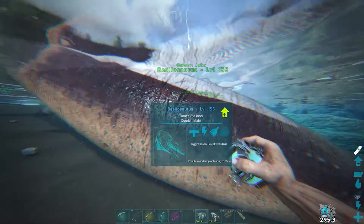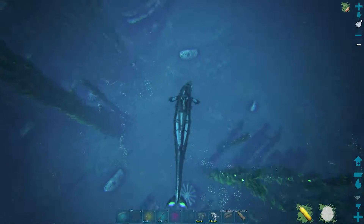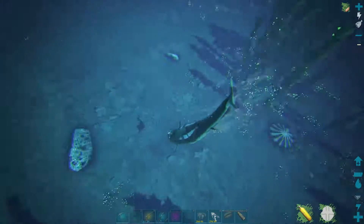These guys are pretty cool dinos. They'll passively collect oil for you, although only in a stack of 20. Strangely, they can't travel too deep into the ocean. Once you hit a certain depth, they'll start to take damage.